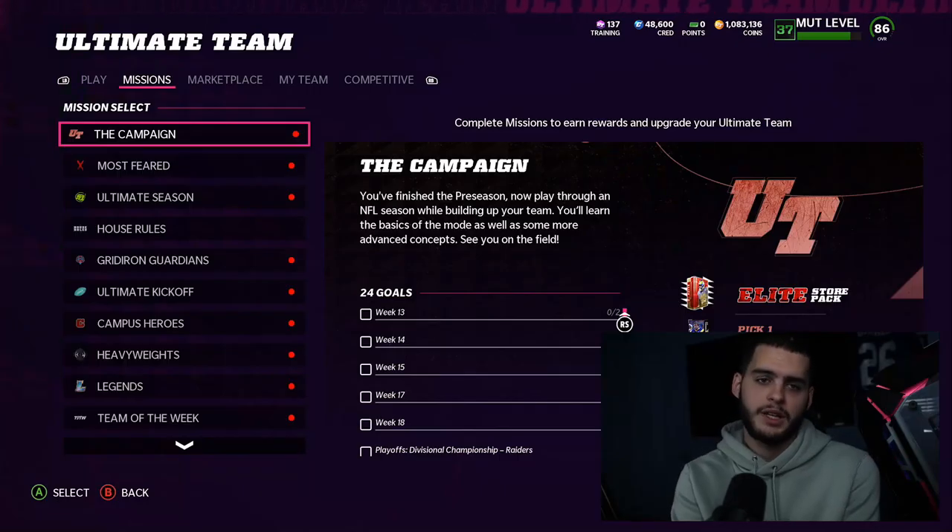If you use my code 'poodle' while signing up, or use my Underdog link down below, you get your initial deposit matched up to 100 bucks in bonus cash — basically free money. If you deposit 100, you get 100 free dollars to play with. If you have any questions, hit me up on Twitter. My link will be down below.